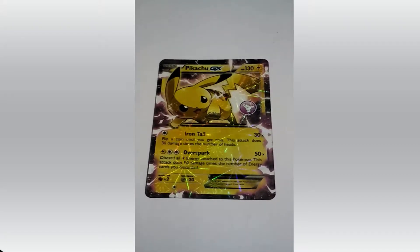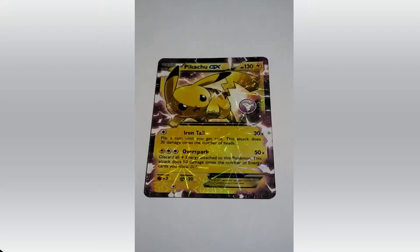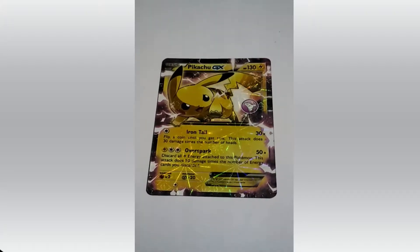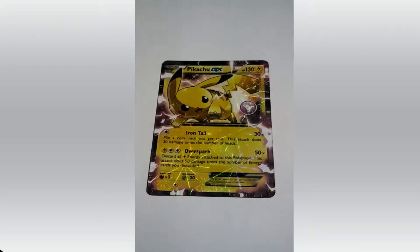This is Pikachu. HP 130. Its attacks are Iron Tail and Thunderspark. Everybody knows this Pokemon, right? Ash's first journey catches sight of this Pokemon. Which Pokemon is this? If you have guessed it correct — that's Ho-Oh.